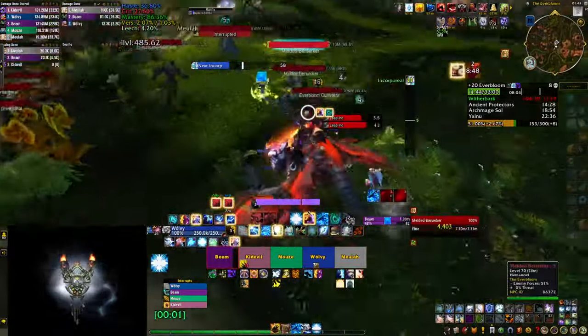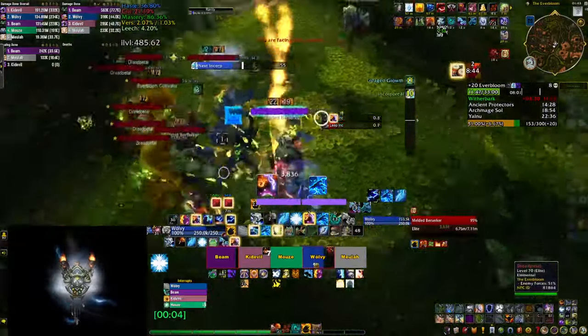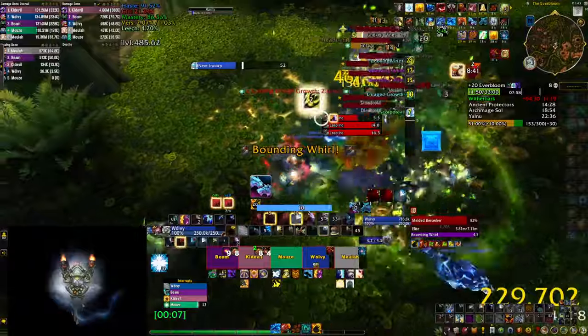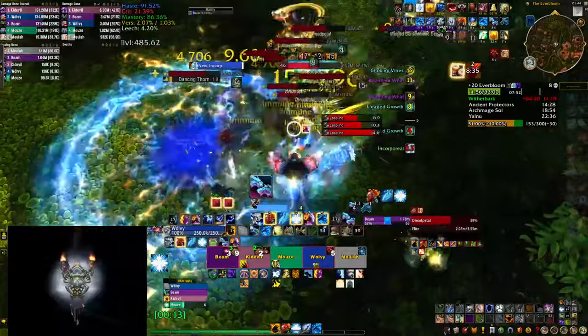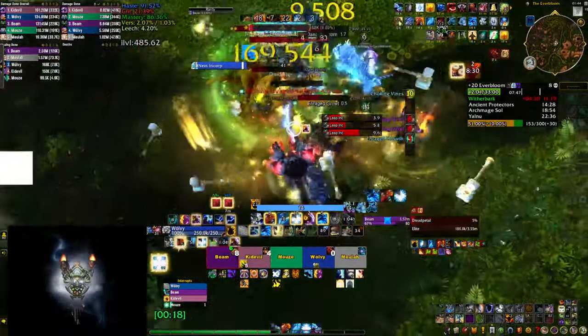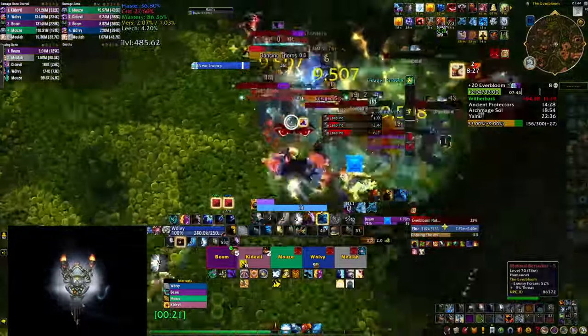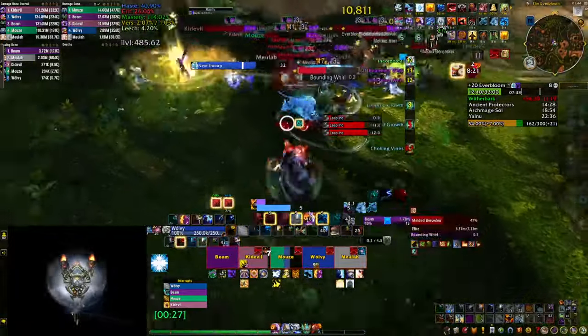Next up is another weak aura created by myself — this one shows you a Crash Lightning icon once you're surrounded by two or more enemies and you don't have the Crash Lightning buff active. Big note: this weak aura is a work in progress, as we're not sure whether to show the icon at two or more enemies — that number is subject to change. More importantly, this weak aura updates on every frame, which is computationally expensive, so take caution. Join the Discord linked in the description to provide feedback if you end up using it.